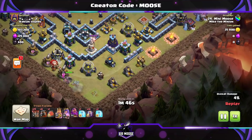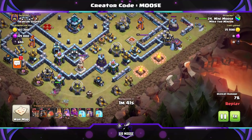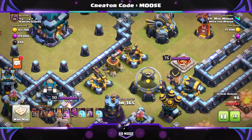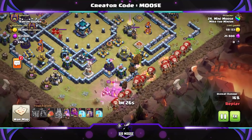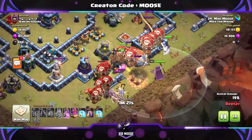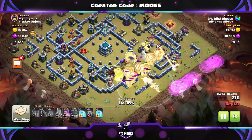Next stage is using the king and queen to make a funnel — funnel time! King on the left, queen on the right, and we're going to attack between those two where the air sweepers aren't pointing. Then all the lava hounds go down, then all the balloons, grand warden in the middle on air mode, and then put the Battle Blimp in. Get ready with the grand warden ability to protect that Battle Blimp.